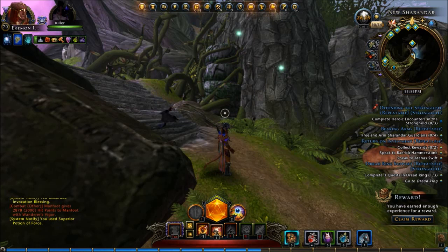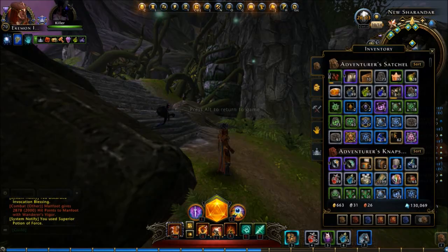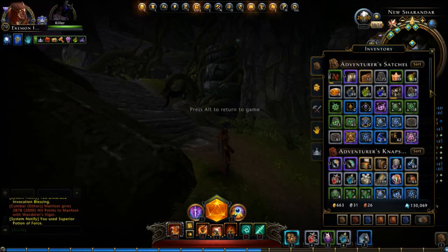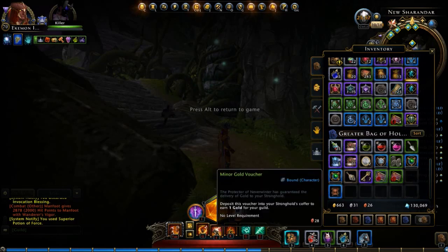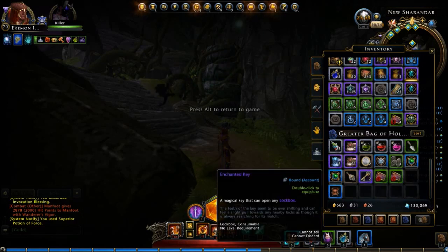Hey YouTube, what's up? Time for Lockbox Wednesday, so let's get to it. This is an episode where I go through and open some lockboxes — you get to see what's inside. I get to use some of these wonderful enchanted keys to do this, take the risk, open them, and show you what's inside. We can have a little bit of fun with that, so let's go.